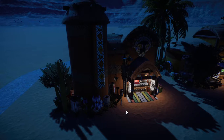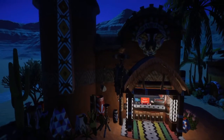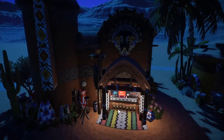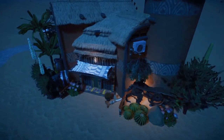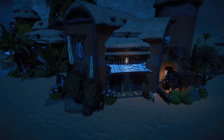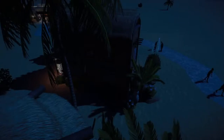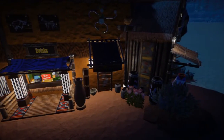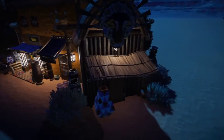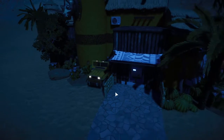Alright, here we are at night. The first building at night — as you can see the shop front is nice and lit and I got some lights in the back. The second building: got the front of the shop nicely lit, got some lights on the doors area, and then the back of the generator has a light in it and it's lit up.